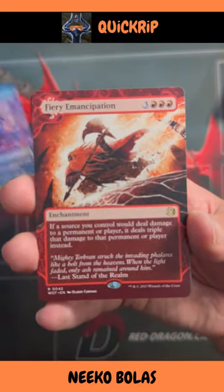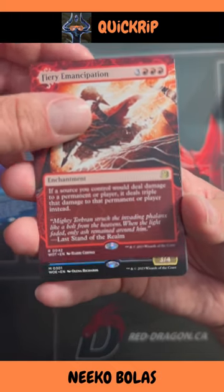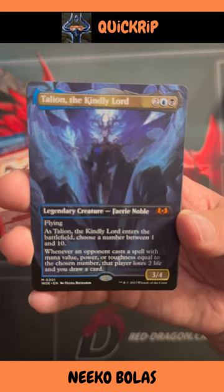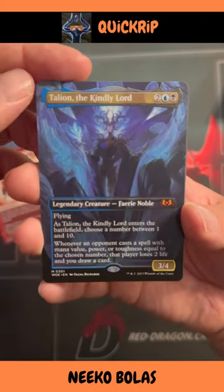Behind the As Foretold, we've got a Fiery Emancipation. And we've got a Mythic — we've got Italian, the Kindly Lord, the Altar. That's a sweet card.